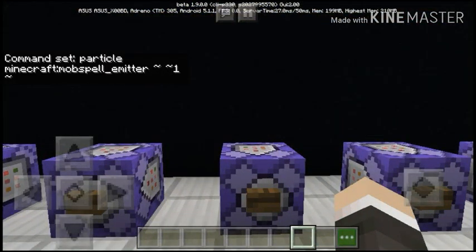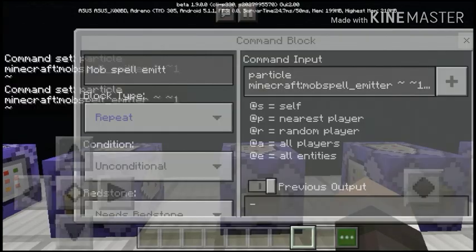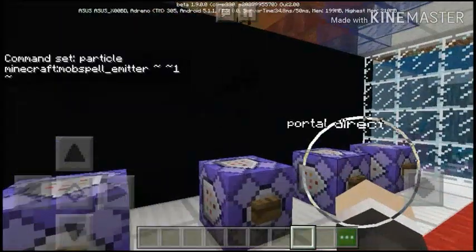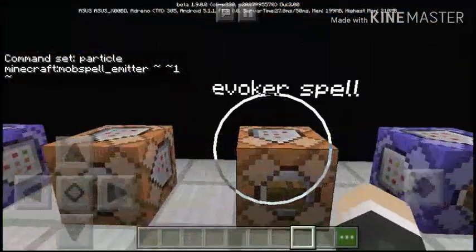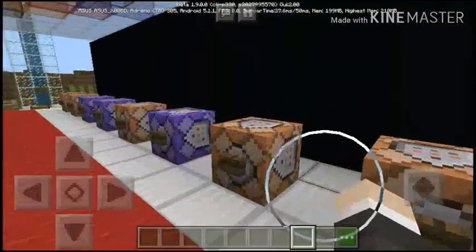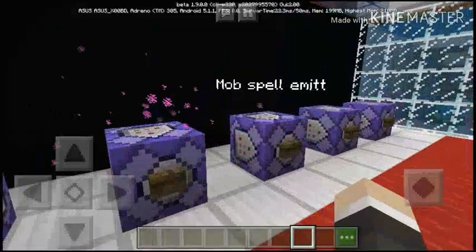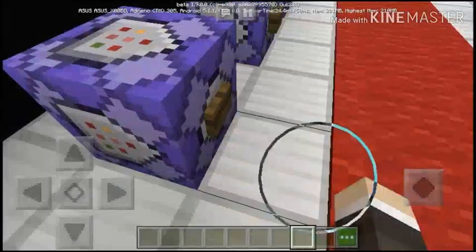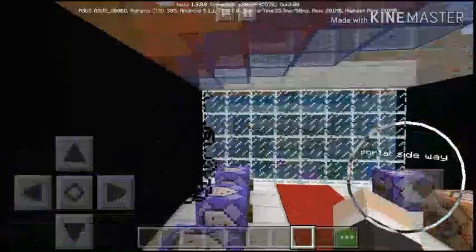This is the mob spell emitter. This is the command. Basically this is kind of like an evoker spell, but not that long — it's kind of more brownish, darkish brown. See?